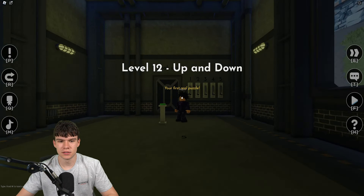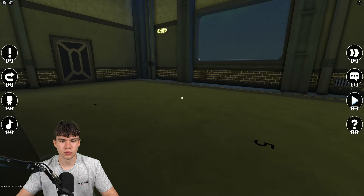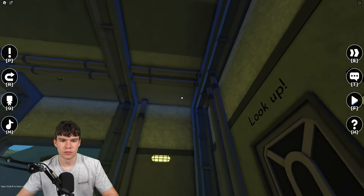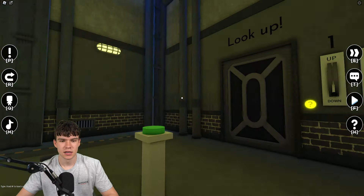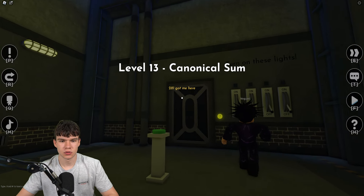Next is up and down. We need to put them down if they're on the floor and up if they're not. Two is up, three is up — that's it. Click on this and boom, that's going to open.